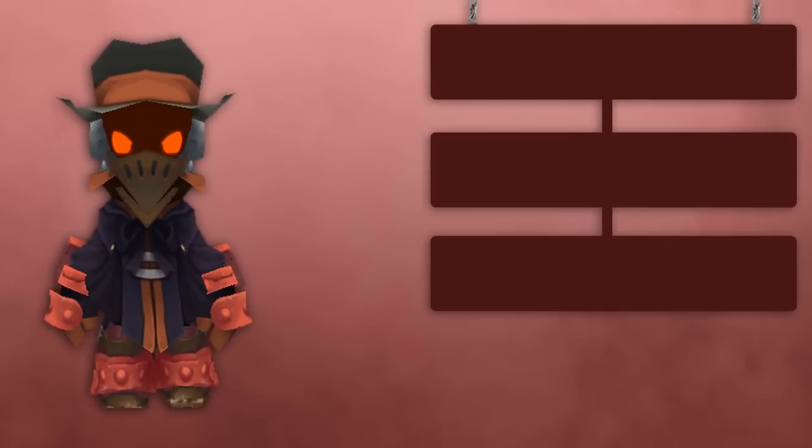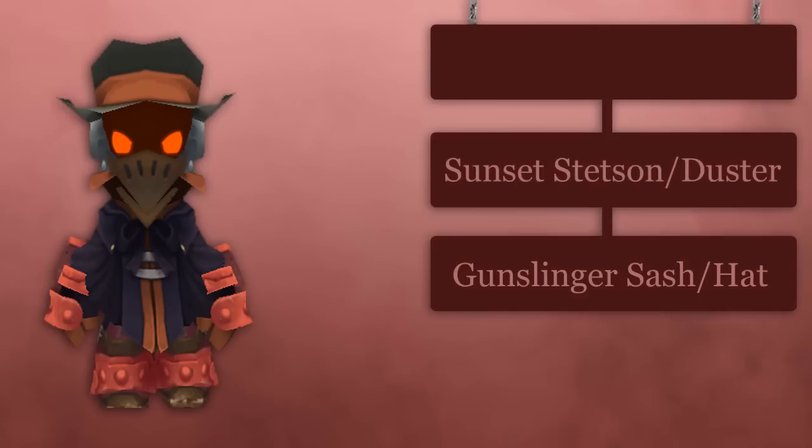If you're interested in getting the Shadow Sun Set, here's the crafting path. First, you want to get your hands on a Gunslinger Sash and a Gunslinger Hat, then take those to a Sunset Stetson and a Sunset Duster, and finally you can take those to a Shadow Sun Slicker and a Shadow Sun Stetson.